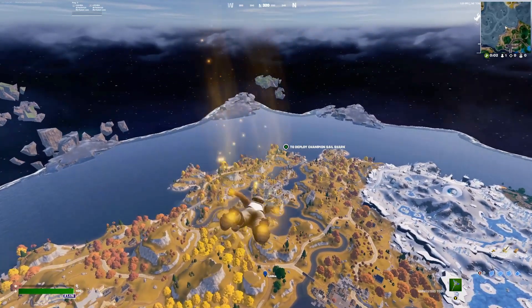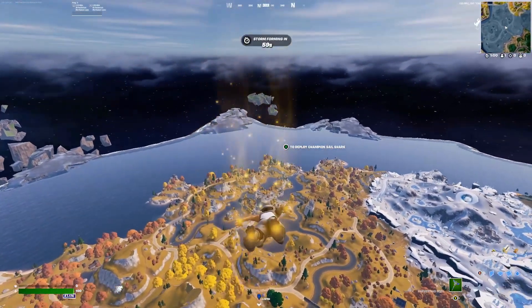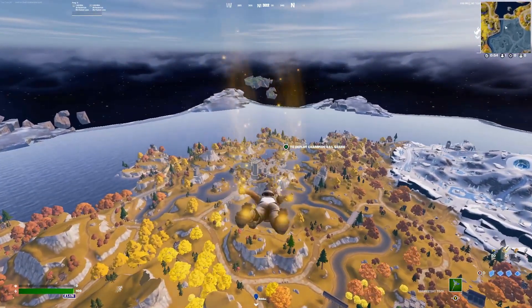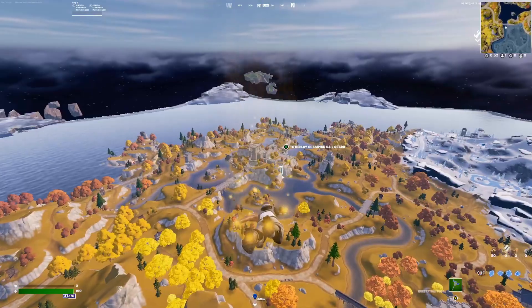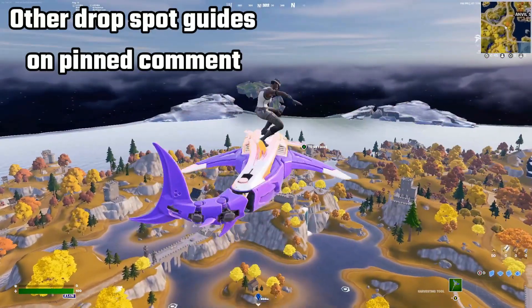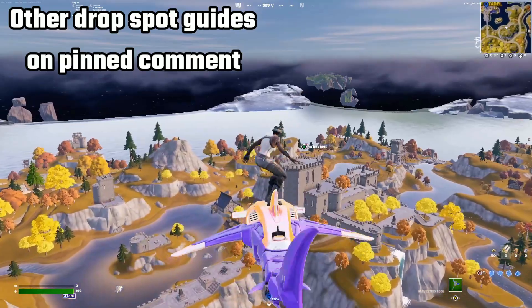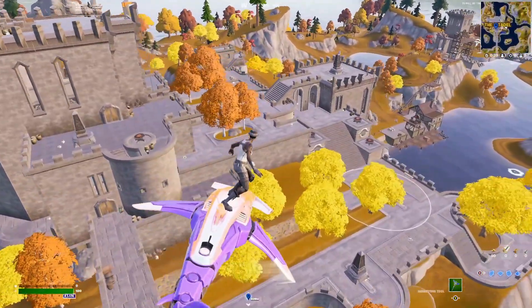I've got a really cool looting route and it's probably not going to be disrupted at all, so it's going to be fast, fluid, and really efficient. Be sure to subscribe and check out the other drop spot guides linked in the pinned comment. In terms of where we're landing, you can see it's a massive castle.